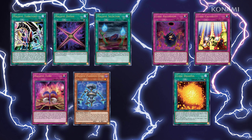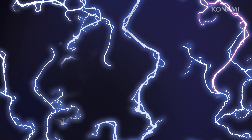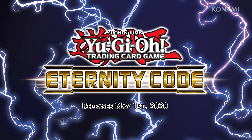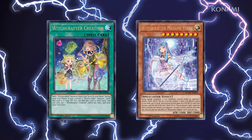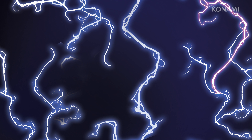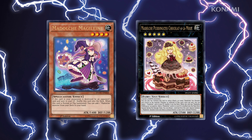With Dark Side of Dimensions Movie Pack Secret Edition on shelves now, if you've ever had an interest in trying out Yami's Cubic deck, now's a great time to do it. Critical cards for Dinosaurs, Medulce, and Witchcrafters will all be appearing in this set. For Witchcrafters, Witchcrafter Creation and Witchcrafter Madame Verre will be returning. Dino Duelists will have another chance at the all-important Double Evolution Pill spell card. And Duelists interested in building a Medulce deck will find it much easier with another chance to get Medulce Magellane and Medulce Puddingcess Chocolat à la Mode.